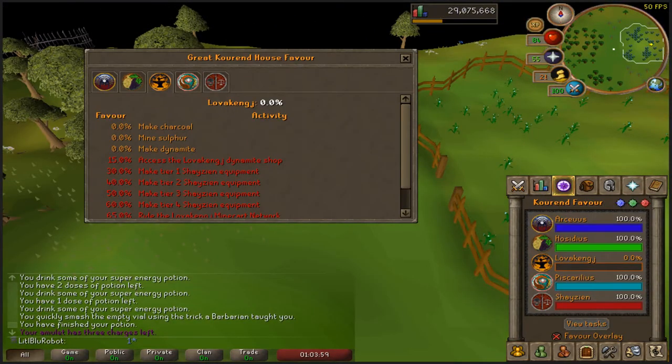I didn't even think of this - I'm going to need to get myself to 40% Shayzien favor. That's going to take so long. Can I even do that right now? When will be the next time I get an elite clue? I probably won't get one for a while, so I can leave this for a bit.